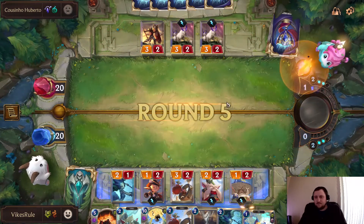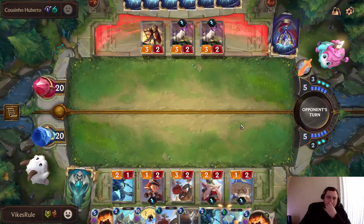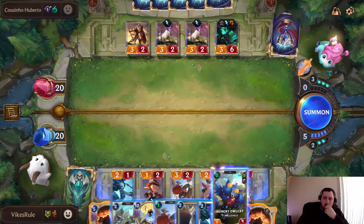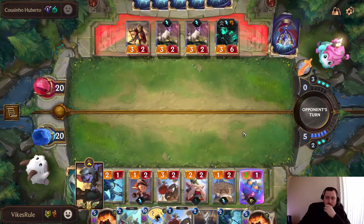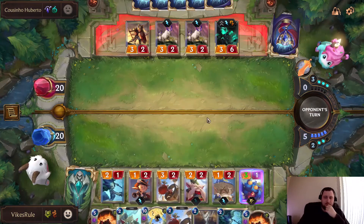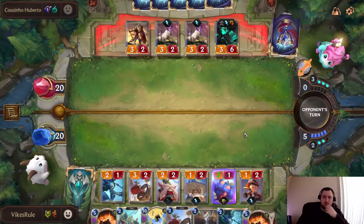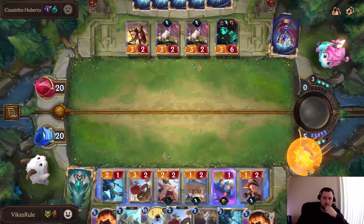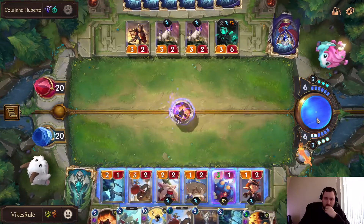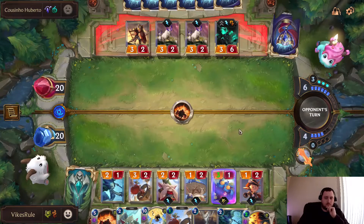I see no reason to even attack him. He could go for a Ruination if he's got it. He's going for Thresh. Go ahead and play this down now — he's going to get a few kills here, but we've got Refill. If he goes Ruination, it doesn't kill this and we've still got some mana left over. I think I'm okay with it if he goes Ruination — we still get him for a decent amount of damage.